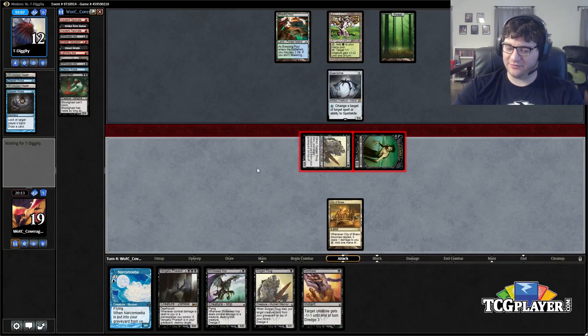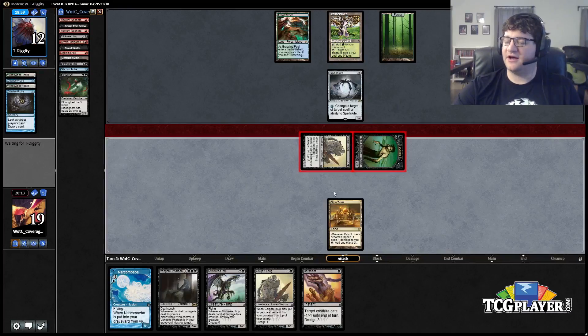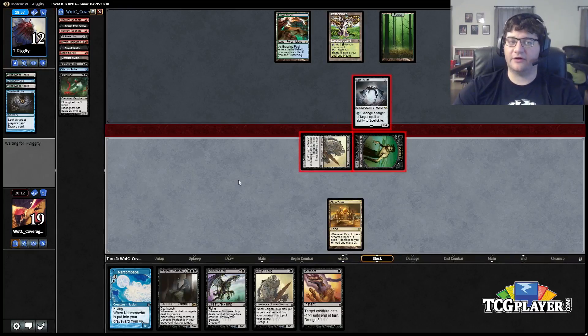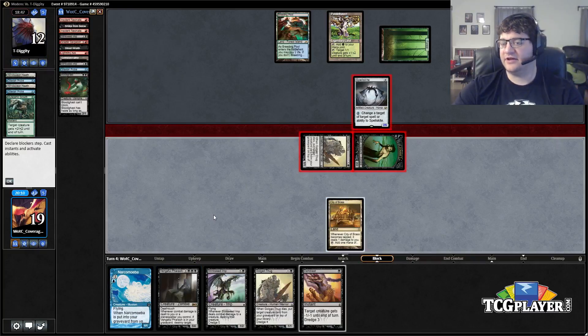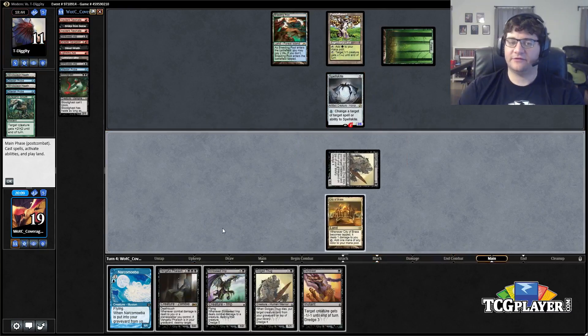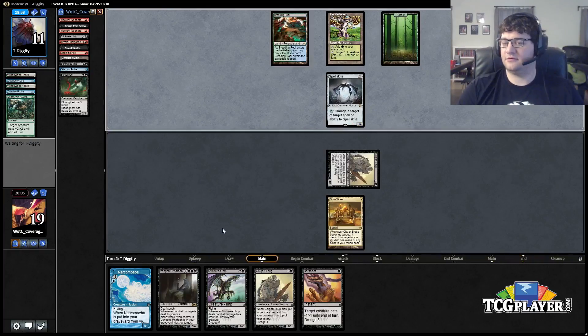What I'm actually going to do is, on his end step, Dark Blast our Golgari Thug. That puts it into the graveyard, giving us a Zombie off the Bridge, and allows us to put the Neonate on top of our deck, draw it, cast it, discard — probably the Vengeful Pharaoh — and then dredge again. I like that line.